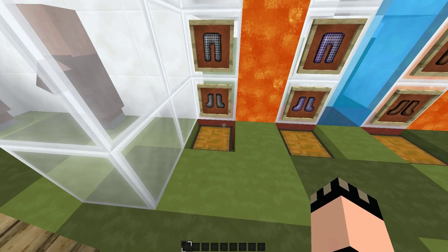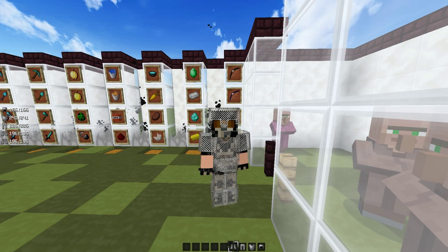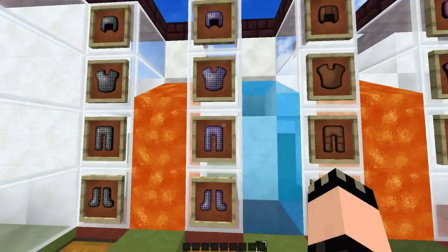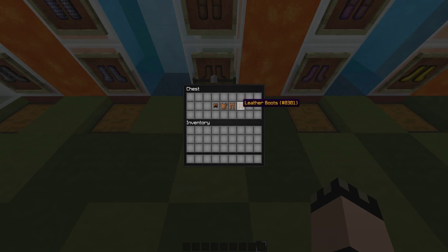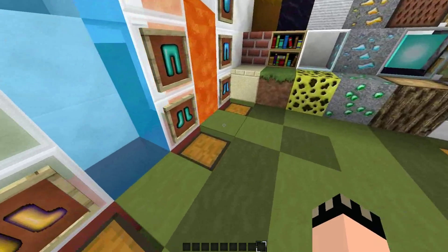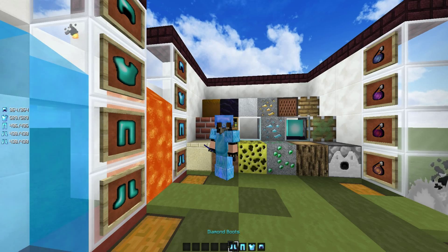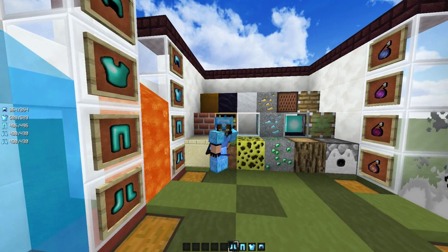Let's start off with the armor. Here we can see the chainmail armor — let me pull this out, put this on, and there it is. I think this is all just faithful armor for every single one of these. Here's the chainmail enchanted, leather armor regular, faithful leather enchanted, gold, gold enchanted, regular diamond, and diamond armor. It's very smooth and clean and matches all the tools and every other diamond thing in the game.